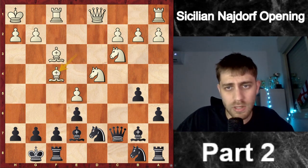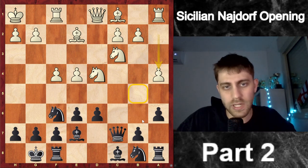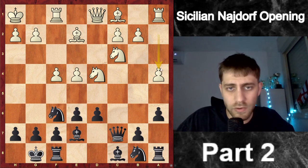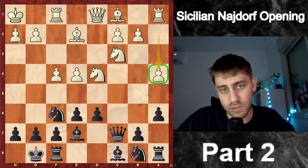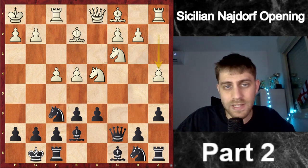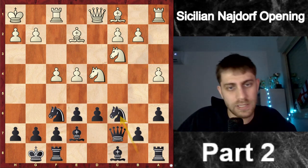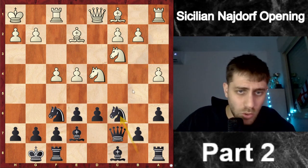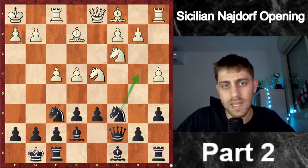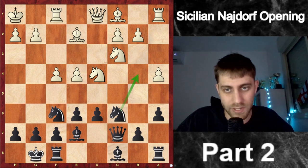After castles he played a4 — very logical, just avoiding b5. As we already talked about, a4 is a very good move for white because he wants to avoid b5. But unfortunately for him, the disadvantage of this move is that he's forgetting about the b4 square. So I'm playing Nc6 — I want to bring the knight to b4, and we will see that this knight does tremendous work there.